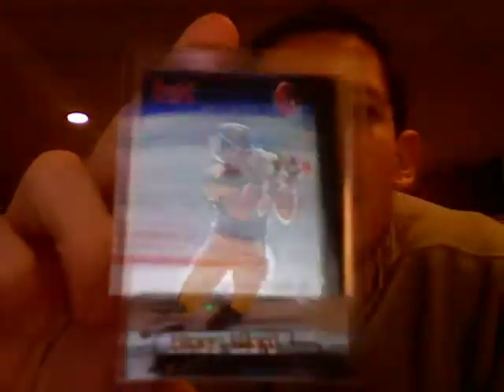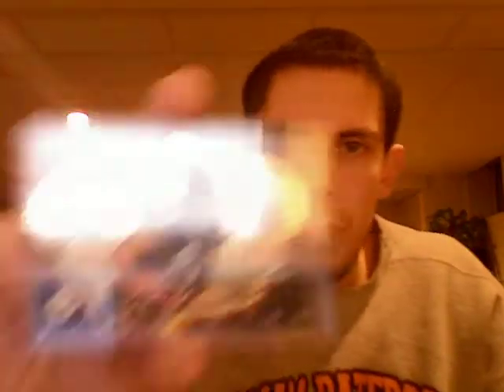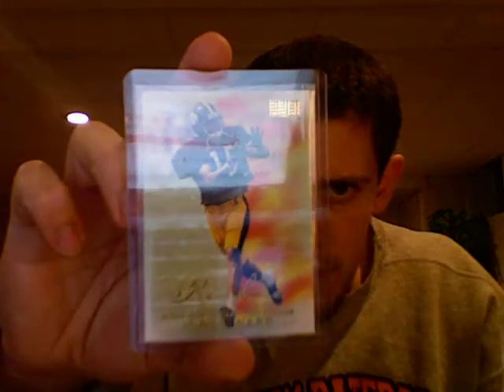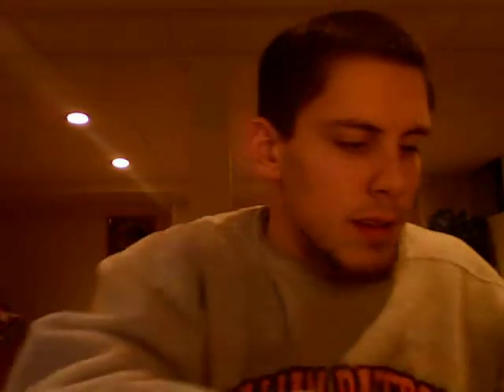And then Fleer Brilliance — there he is catching a punt. And then the blue parallel of the Fleer Brilliance — nice card though. Crown Royal rookie card. Got his Skybox Premium rookie card. Leaf Rookies and Stars. And the classic Upper Deck rookie card. So yeah, that's all my Hines Ward stuff — all those rookies from 1998.